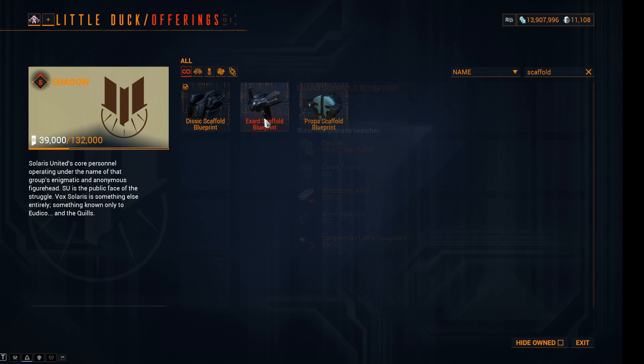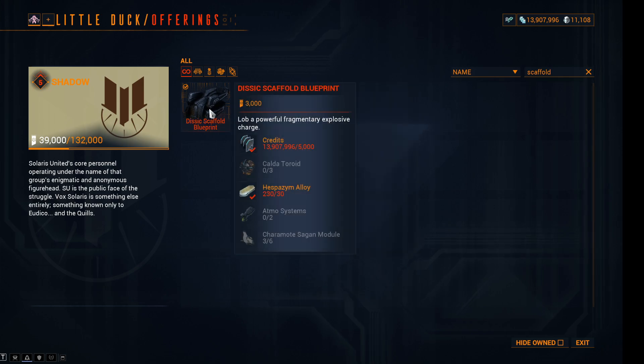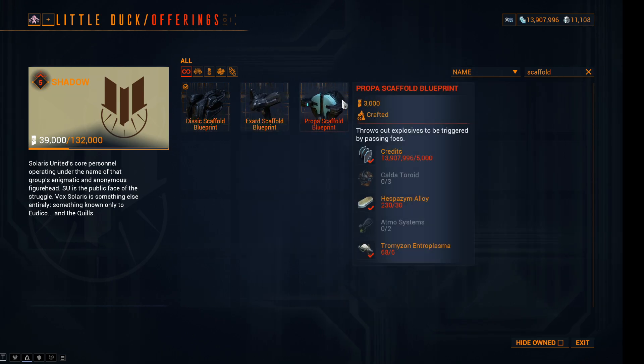For the Solaris Scaffolds. Exard Scaffold: Koldetoroid 5 to 3; Longwinder Lathe Coagulant 10 to 6; Atmos Systems 3 to 2; Hespasm Alloy 50 to 30. For the Disic Scaffold: Koldetoroid 5 to 3; Cheramote Sagan Module 10 to 6; Atmos Systems 3 to 2; Hazarm Alloy 50 to 30. And lastly for the Propor Scaffold: Koldetoroid 5 to 3; Tromazon Entroplasma 10 to 6; Atmos Systems 3 to 2; and Hespasm Alloy 50 to 30.